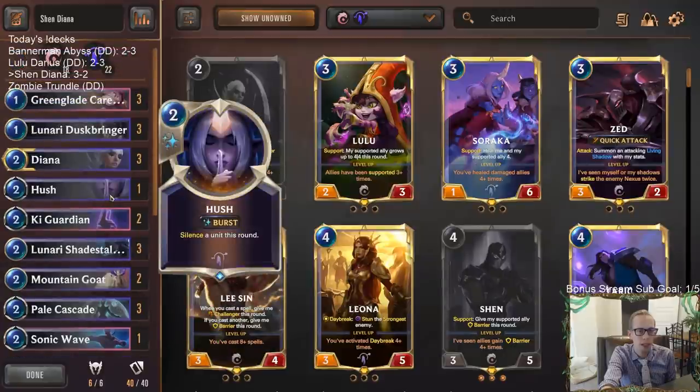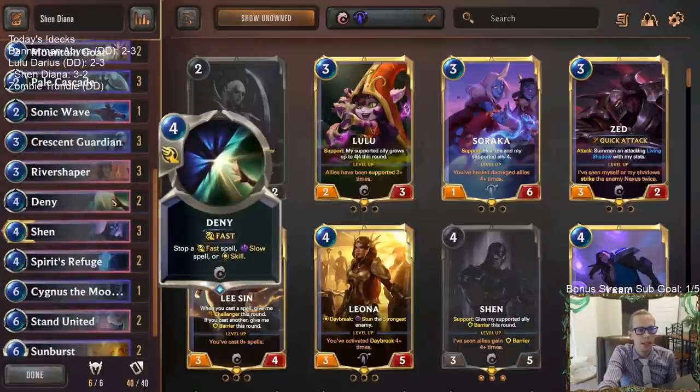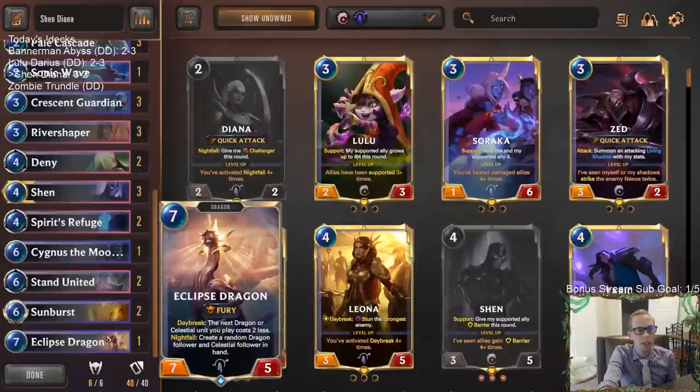Or we could have found Hush — Hush would have done something. But anyway, there's Shendiana — pretty cool little deck here with a bunch of neat things.